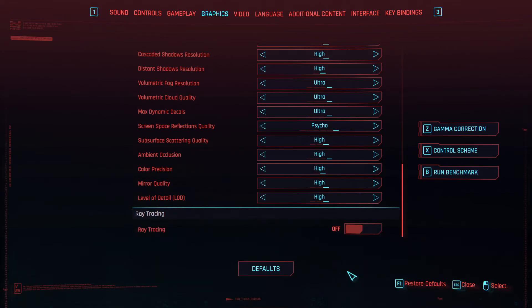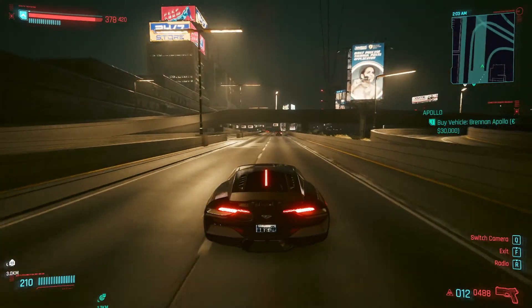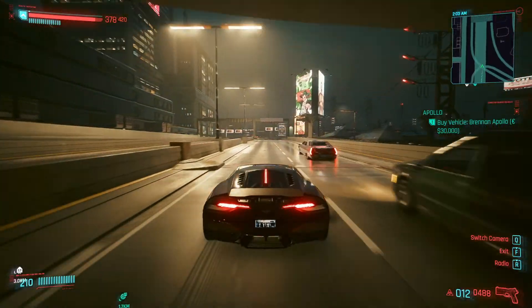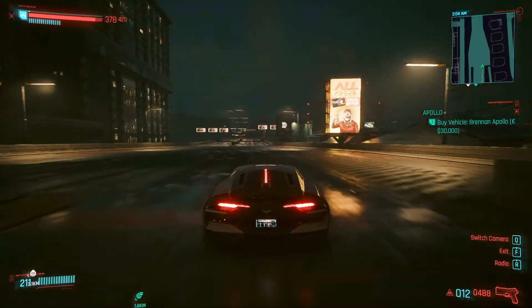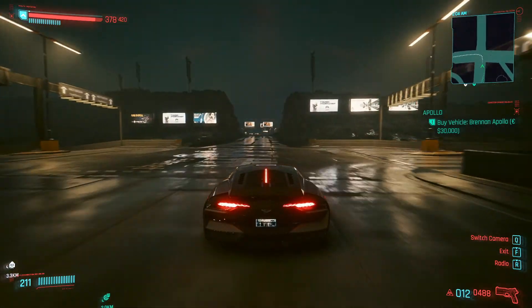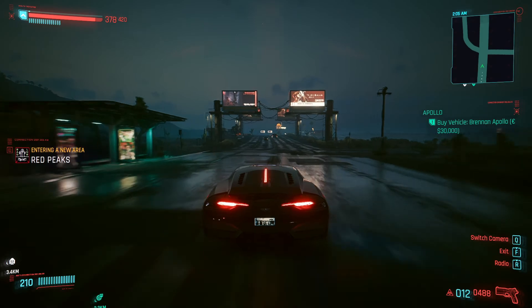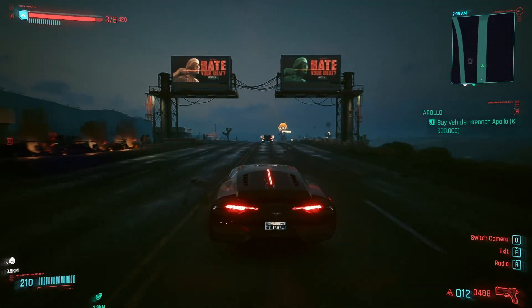That's it. These are the best settings for 1080p gaming that focus on picture quality. If you are having lag or extremely low FPS — lower than 40 — you can lower these settings a little bit depending on what works with your GPU. I hope you find this video helpful. Thank you for watching and enjoy the game.